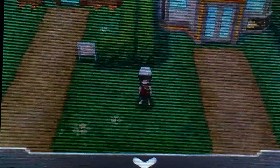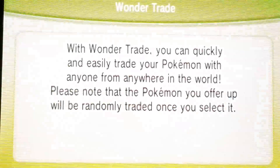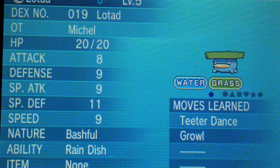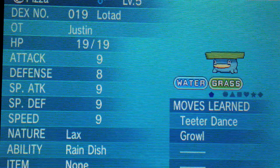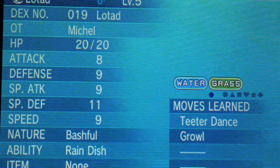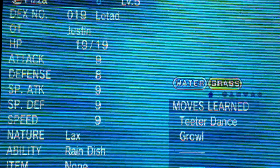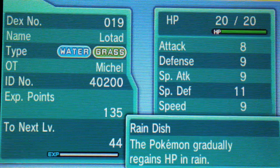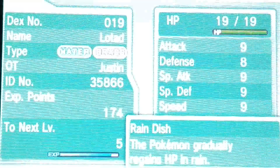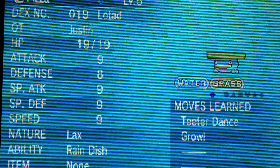I don't like having duplicates on a team, unless there's Shfeel, because it's a Shfeel — who wouldn't want a Shfeel? Let's check out this Lotad: level 5, Rain Dish, Bashful. It's got Teeter Dance, just like mine. Maybe — which one's better? Maybe I'll trade away mine. This one does look like it has better IVs. Neutral nature, whereas mine... plus this one will level up faster for me. Beneficial in defense, and this one still has better defense. I think I'm gonna get rid of Pizza.